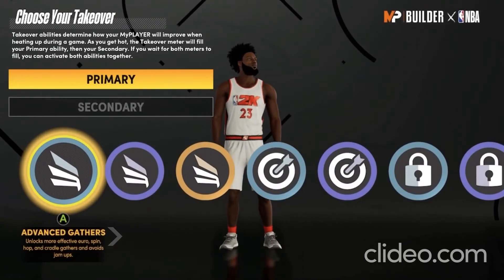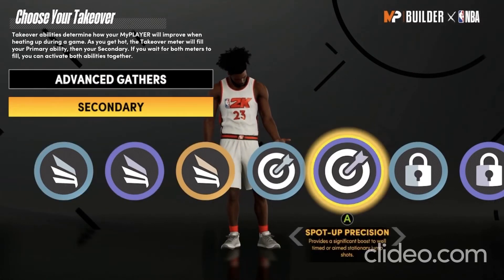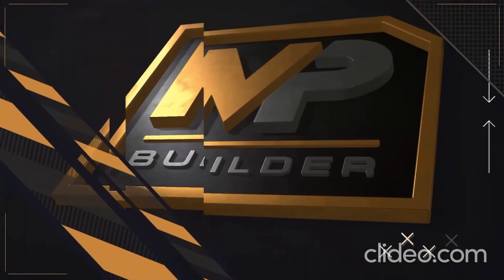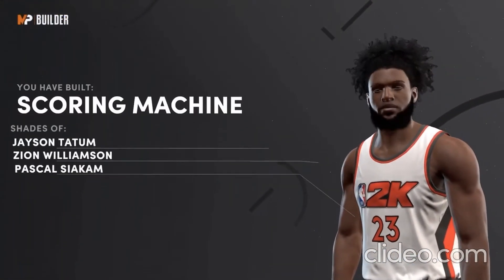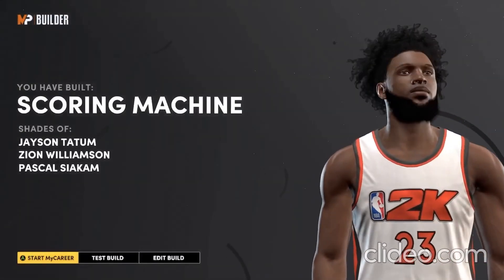For takeover, I would just go with — honestly this is your choice — but I'll go with advanced gathers and limitless range, because LeBron can pop a half court whenever he wants. The build is called a scoring machine, similar to Jason Tatum, Zion Williamson, and Pascal Siakam.